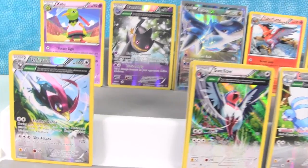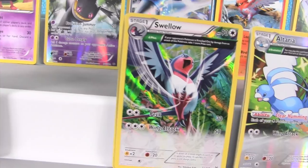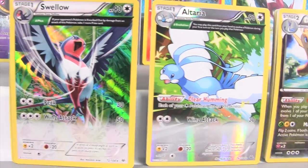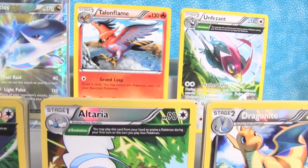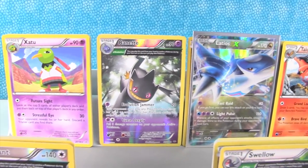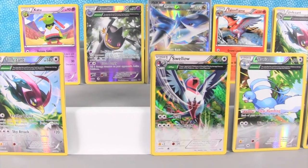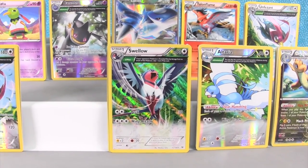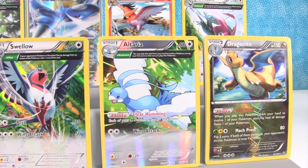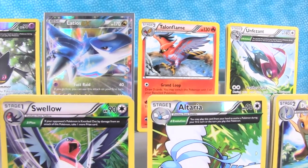Let's take a quick look at the loot here. We got a lot of Reverse Rares and several ancient traits, which is cool. We got the one Holo Rare of Swellow, Talonflame — I think that's a brand new one for us — and then of course the Latios EX, which I know is new. We hope you guys enjoyed the first part of our Roaring Skies box opening. If you did, please leave it a thumbs up, leave a comment down below and tell us who your favorite Pokemon from Roaring Skies is. We hope to see you guys next time.